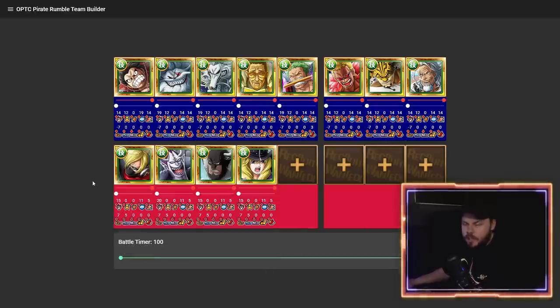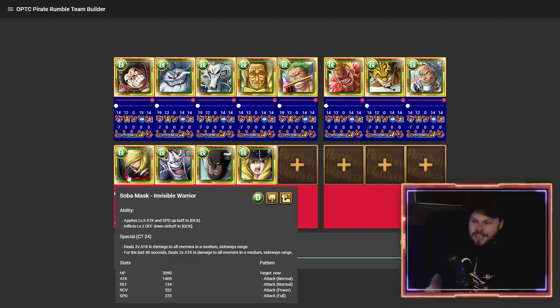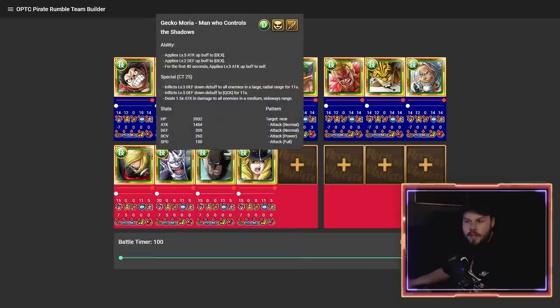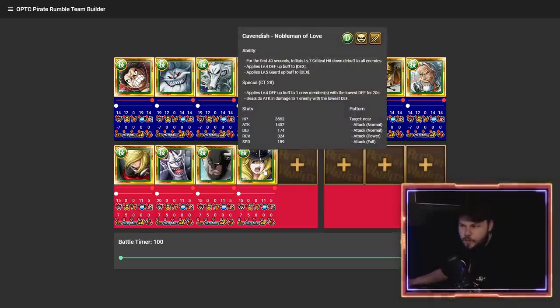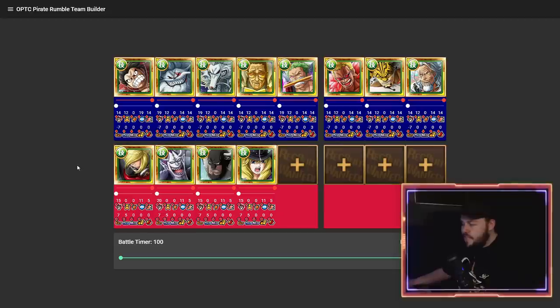Dex has some really good PvP rare recruits as well. Sober Mask is definitely one of the characters you want as the last on your team because when he hits with the timer really low, he hits really hard. Moria is one I often use on the frontline — his special does defense down and then an additional defense down to any Quick allies, for a total of level eight defense down plus a huge amount of damage. Dalton has a great kit that works very well with Dex. Cavendish does a really good amount of damage to a single target with low defense. Dex is one of the best attack teams currently in Rumble.